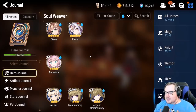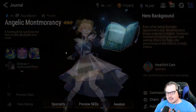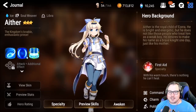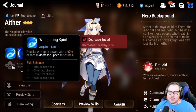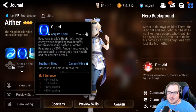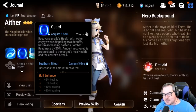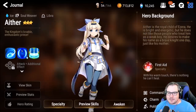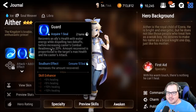Let's start off with Aether. Aether is somebody who just got an awesome skin. He's got a slow on his skill one, a barrier on his skill two that also dispels two debuffs and increases the caster's combat readiness by 20 percent. He also has a barrier on skill three that scales off of his attack.